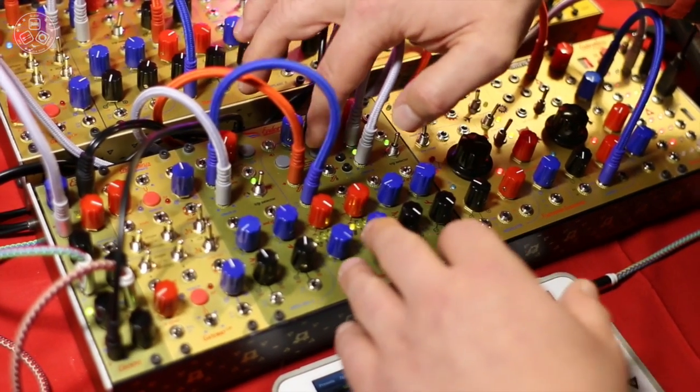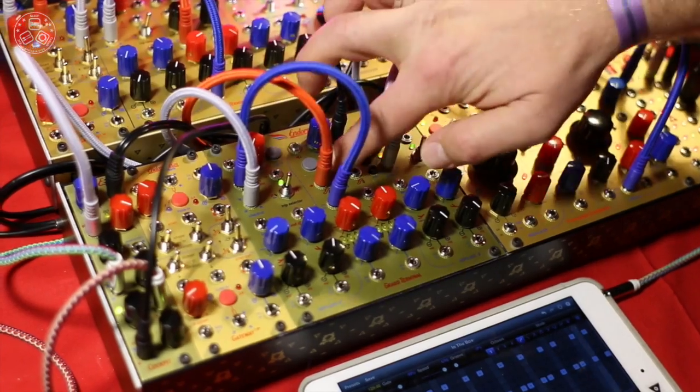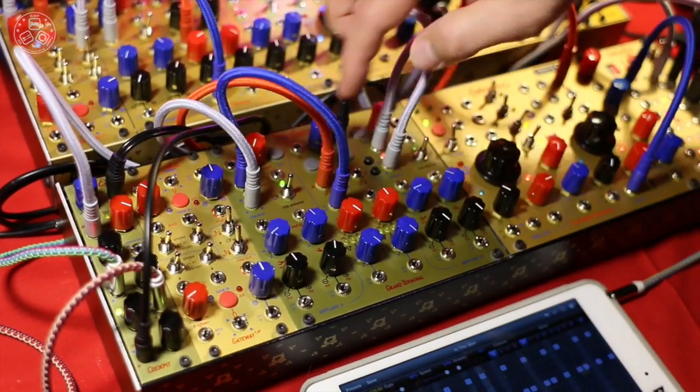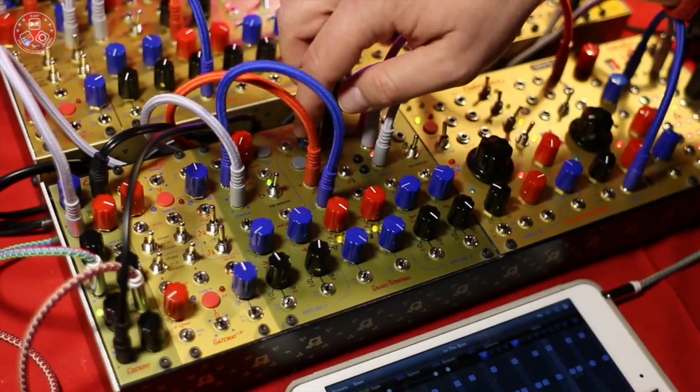You can have it for both channels separately, or you can put them in stereo mode, which is indicated by the red LED, and then you can switch the parameters for both and only use one set of knobs for the whole thing.